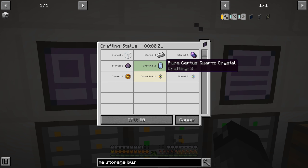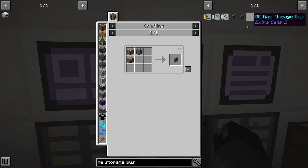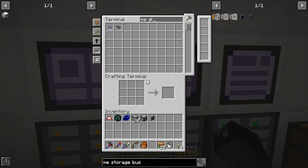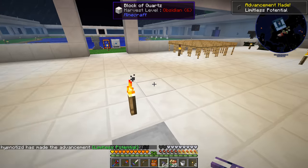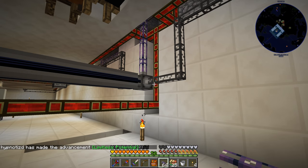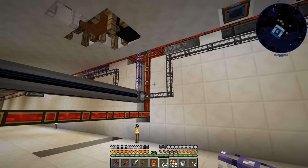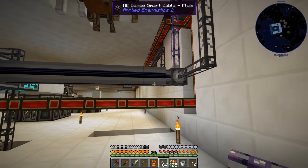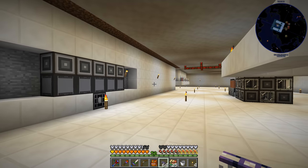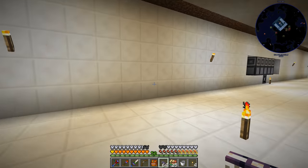Just a few more seconds waiting on this pure Certus quartz crystal. We are going to want ME glass cable to get this thing completely hooked up to our system down below. Advancement made: Limitless Potential. I was thinking we were going to stick it in the wall over here but we have cables all over the place. Maybe we can put the drawers over here and then put some on the other side. I'm going to start putting drawers around - the wall looks to be about 15 blocks long.